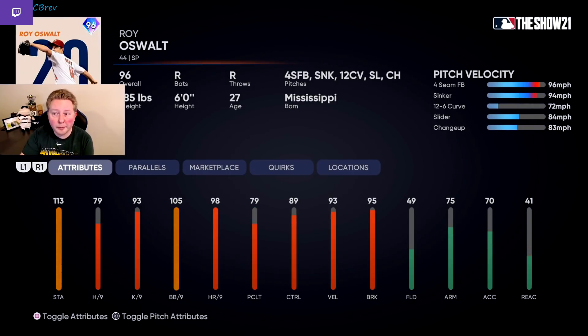Next we have Roy Oswalt. Amazing pitch repertoire and a really glitchy release. The one knock against this card is 79 hits per nine — that is just way too low compared to other options. His stuff is really nasty and I love pitching with Roy Oswalt cards, but just keep in mind with that hits per nine that your opponent's PCIs are going to be very large. 105 walks per nine though — that is amazing control for a starting pitcher. He's also got 89 plus control on four of his five pitches, and he's got the slow looping Kershaw curveball at 72 miles an hour. Really fun pitch to throw. Honestly, this guy could maybe end up being a little higher than B tier, but the hits per nine are really what I'm worried about.